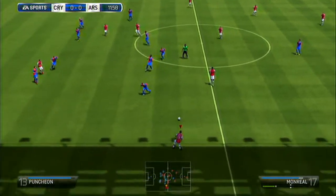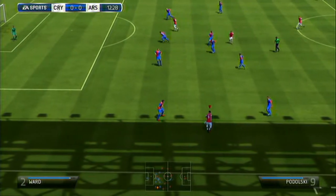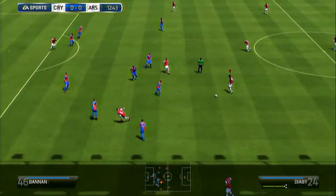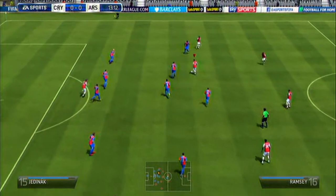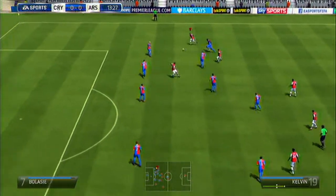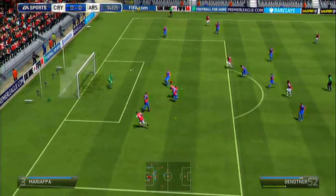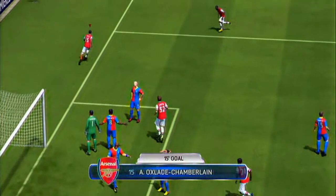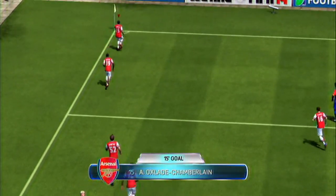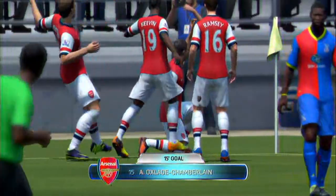Getting into this episode's first game - we've got Monreal on the left wing, passes it out to Podolski and Podolski cuts back inside. Obviously he can't use that right foot too well because of his terrible weak foot - it's not as bad as it was in FIFA 13. Kelvin gets in on his right foot, he's got 5-star skills but 3-star weak foot, and crosses in to Bentner who gets his head to it, and then Oxlade-Chamberlain follows in and blasts that into practically an open net.